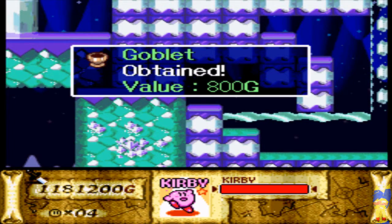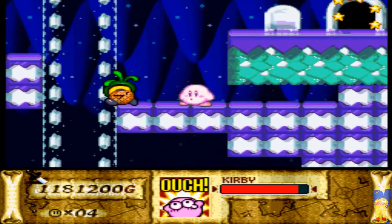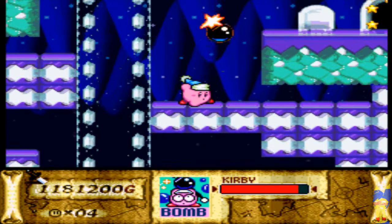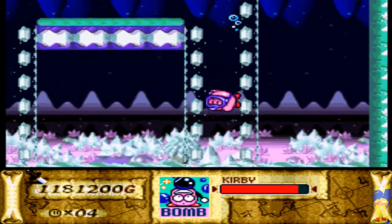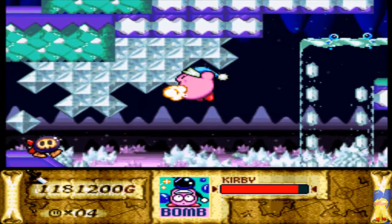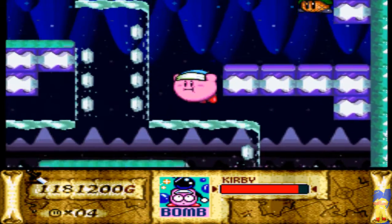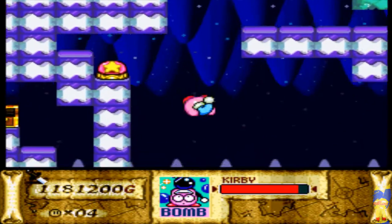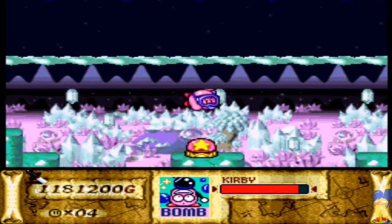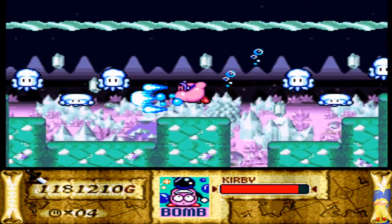Alright, get another one — got the goblet. There's Crash. I have to leave the room for it to respawn again. Got it — got the saucepan, which is just 10G. Treasure though.